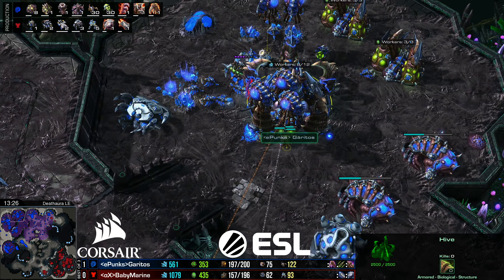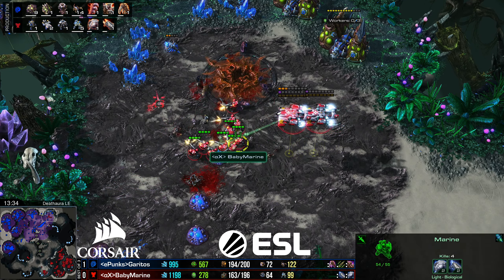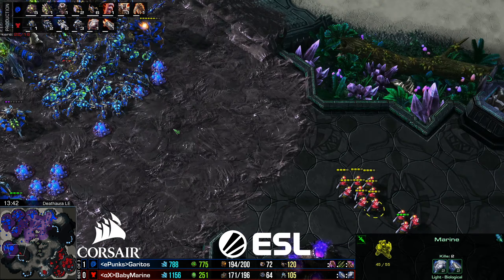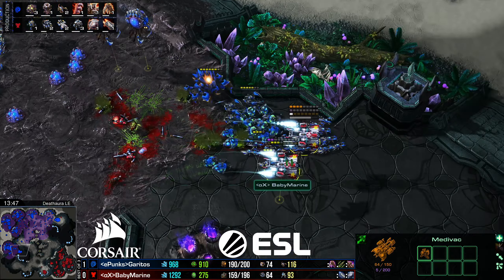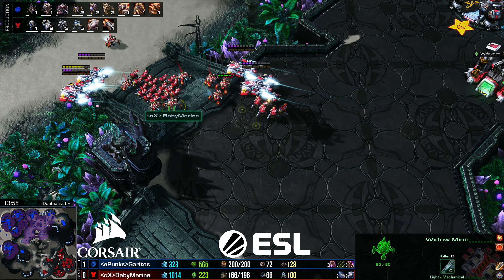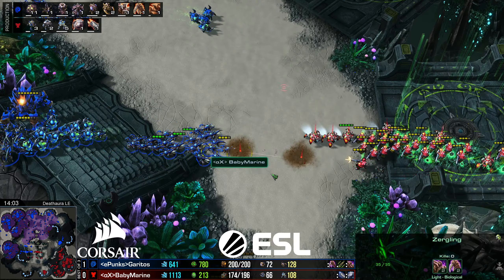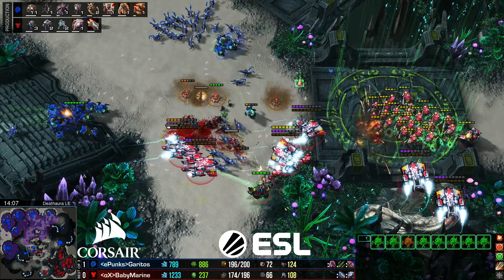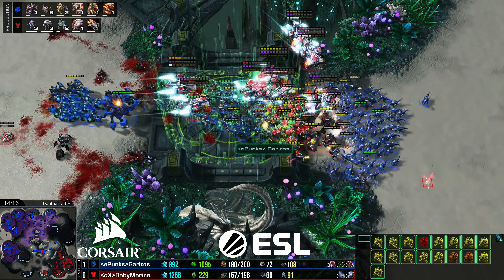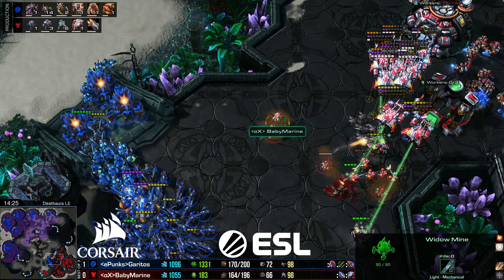Going to try and deny this top right hatch one more time. Usually Terran is able to get 3-3 early enough for a timing window where they're ahead on upgrades. But with how fast this Hive came in and all the damage done to Baby Marine, they're going to end up even on upgrades — which is pretty bad for Bio because Zerg will get not only 3-3 but Adrenal Glands, which gives Zerglings a built-in stim so they attack crazy fast. Can these Widow Mines blow up the Banelings? You're fighting in the green zone — everything moves about 20% faster. That's the big question here: if the Widow Mines don't blow up the Banelings, nothing is going to stop these forces.